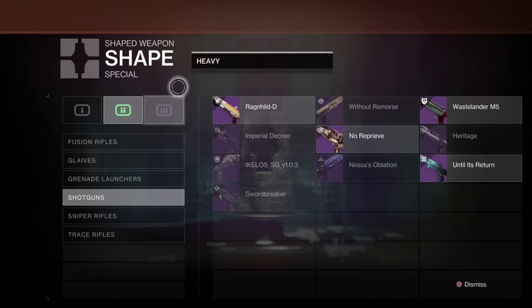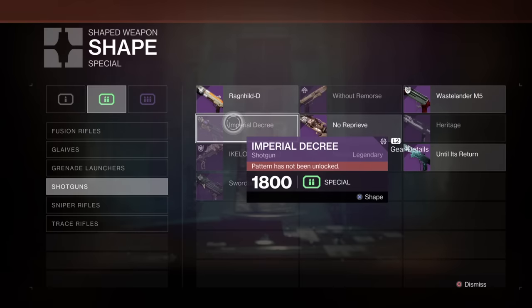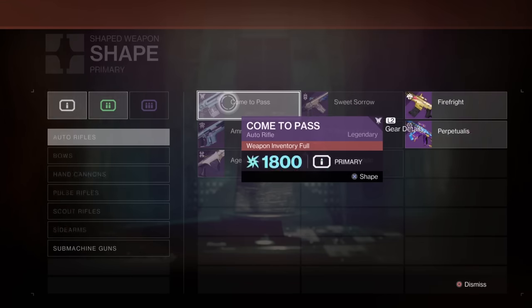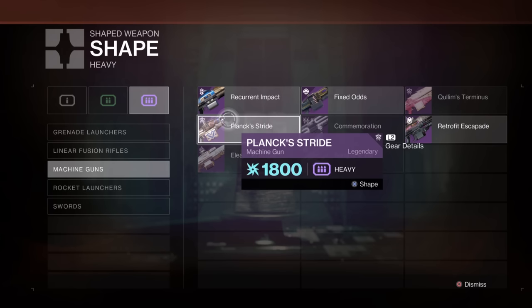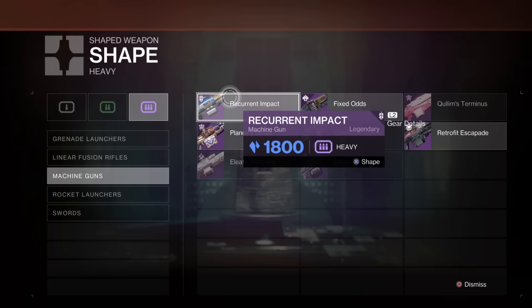Step two: you need to get a shotgun, whether it be Imperial Decree or Ragnhild or whatever, and get it into a 900 RPM shotgun. The button combination you need to press is R, X, R1, and then down twice, and then X again. It's quite difficult - it's going to take you 30 to 40 minutes to practice. Once you get it, that gets the shotgun frame into the machine gun. That's your first step.